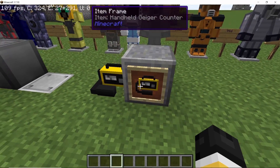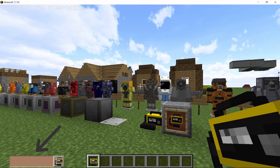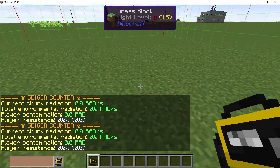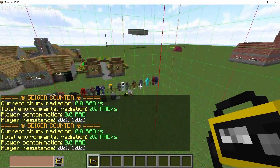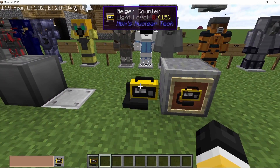For detecting radiation in this mod we have the Geiger counter — the handheld variant and the normal block variant. As soon as you have the handheld variant in your inventory, a bar will appear in the bottom left corner of your screen showing the accumulated radiation. Right-clicking will show you four values: chunk radiation, environmental radiation, contamination (which is basically the accumulated radiation by the player), and the player resistance.